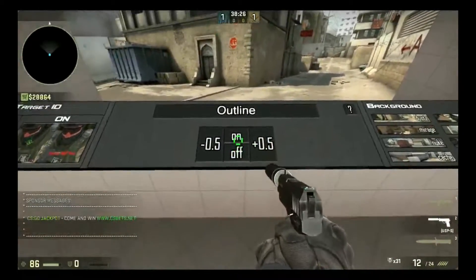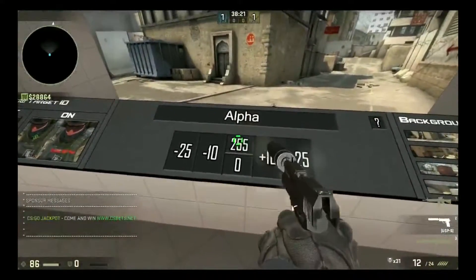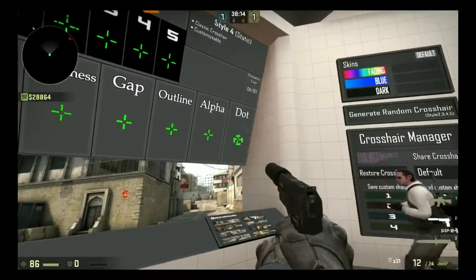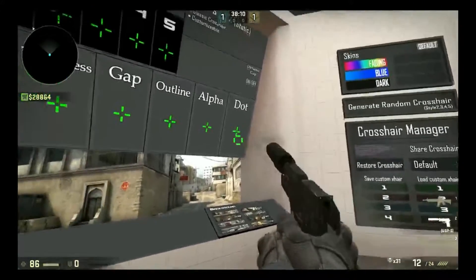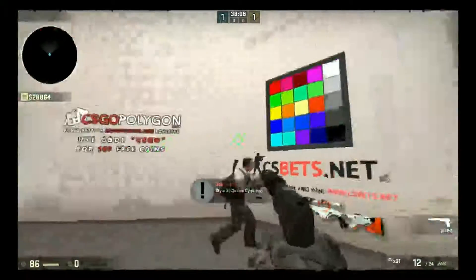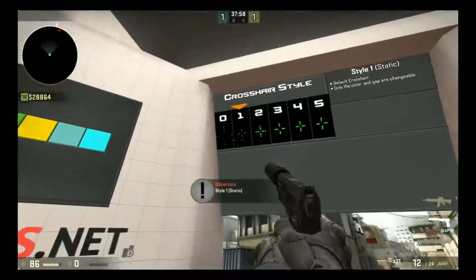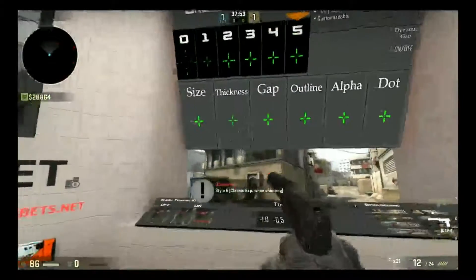You have the gap, and the outline — that's the black line on your crosshair — and the alpha, which controls how bright it is. You can also have a dot in the middle of the crosshair, and here you can change the color, whatever you want.